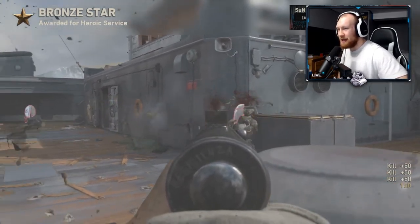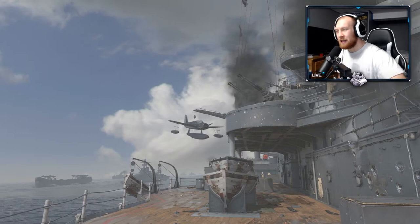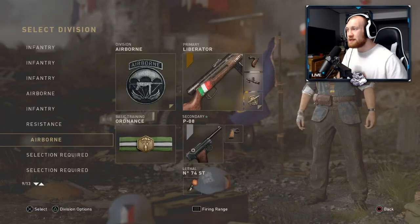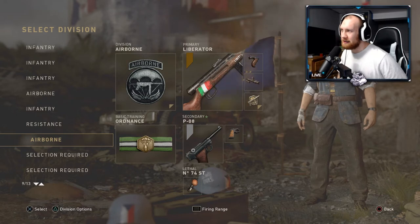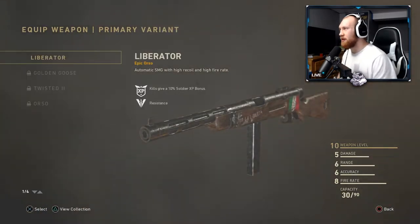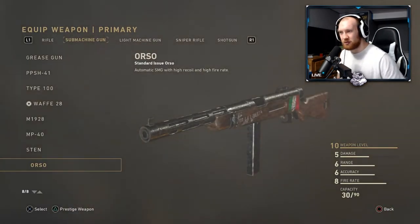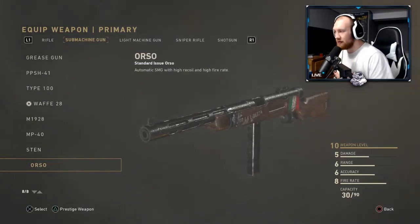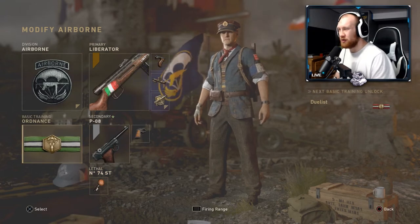If that doesn't smack, I don't know what does. The Orso, man — let me show you the class setup. Here it is: I got the Airborne with the Liberator — I got this out of the collection, the epic variant. I got Grip and Rapid Fire because this weapon has absolutely zero range and the recoil is pretty high. The Grip helps a lot — gives you more control, it's an absolute must.